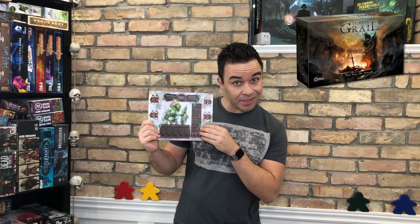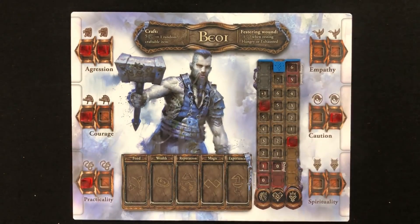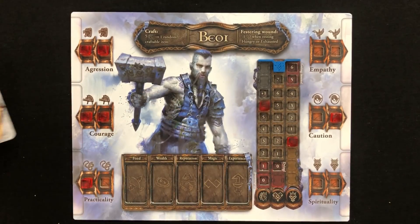As you might have noticed, almost everything is tracked on your individual character boards, which are nice to use due to their inset tracker holders. Let's take a tour, shall we? These are your attributes, which improve by spending experience points, and if you improve any attribute enough, you'll unlock some cool new abilities which are placed here.